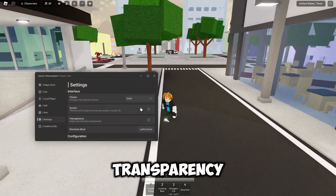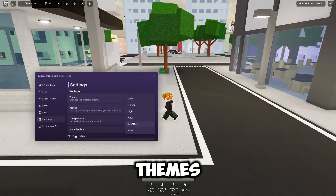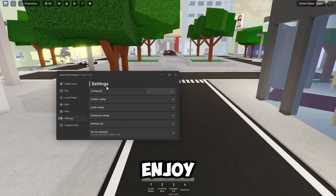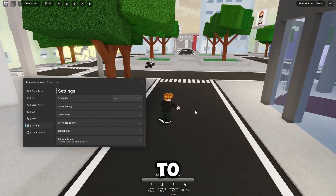In Settings you can open and close with your minimize button, adjust transparency, switch between different themes — I don't know why I put it on Light, that's the worst one ever — and you can also create a config.